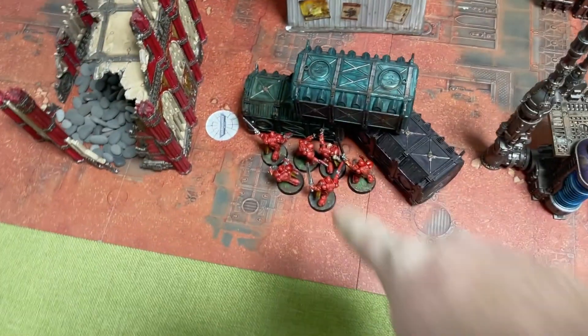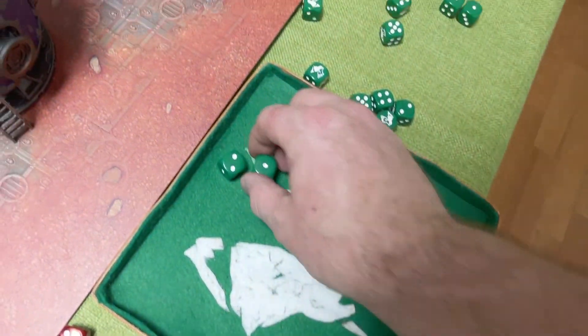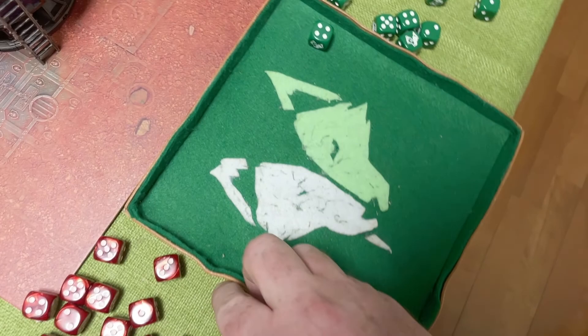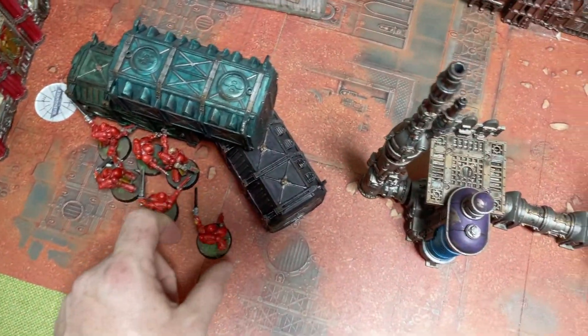The last few Sills are shooting here - three shots, they didn't move, hitting on twos, wounding on twos because they're not more than 18 inches away. AP minus four, six-up save - we do just kill one of those.